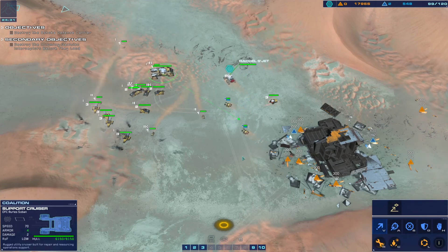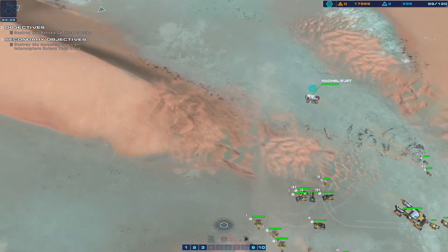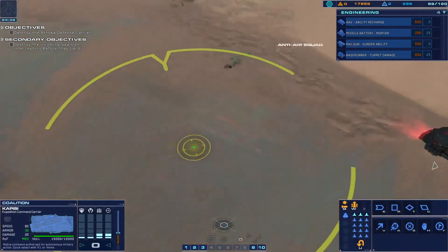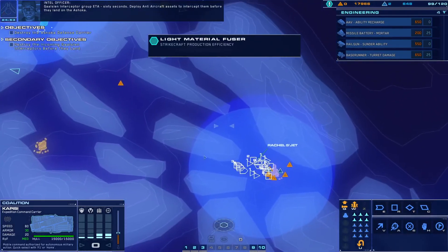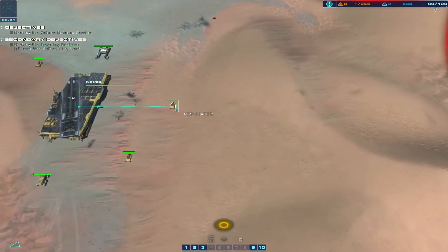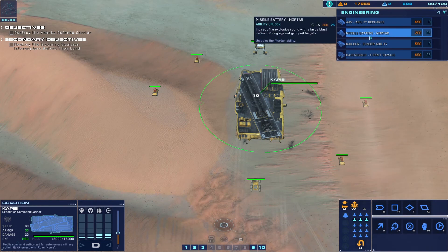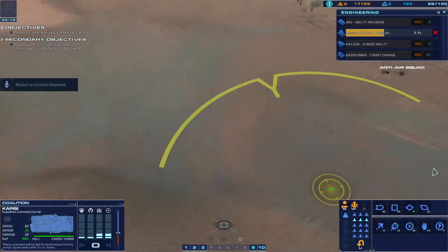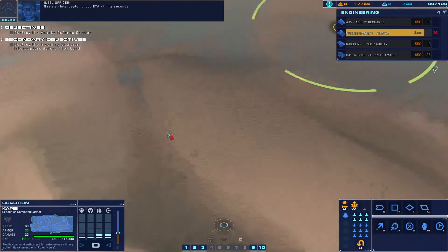Ready for command. Strike craft destroyed. Strike craft production efficiency - nice. To intercept them before they land on the Ashoka. Do I have to deploy them manually or no? Nope. Let's take the missile battery mortar ability though. Have they not taken out those anti-air squads yet? Not yet. Galcian interceptor group ETA 30 seconds.